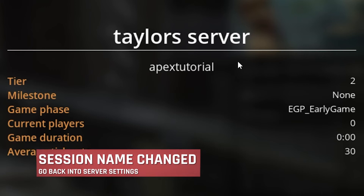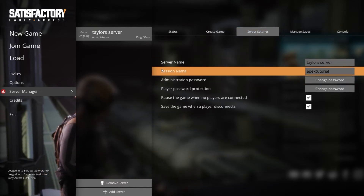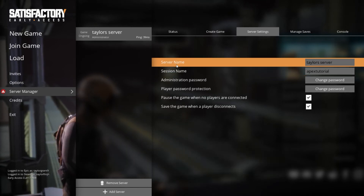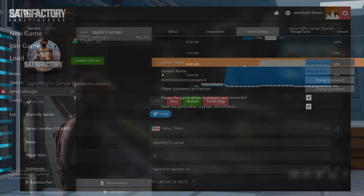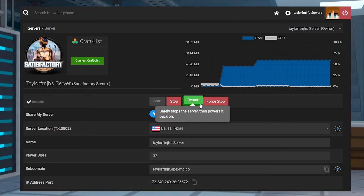If only the session name changed, head back into the server settings page and make sure that you're changing the server name field instead of the session name field, which is pretty close by. Once you reset the server name, head into the panel and restart the server.